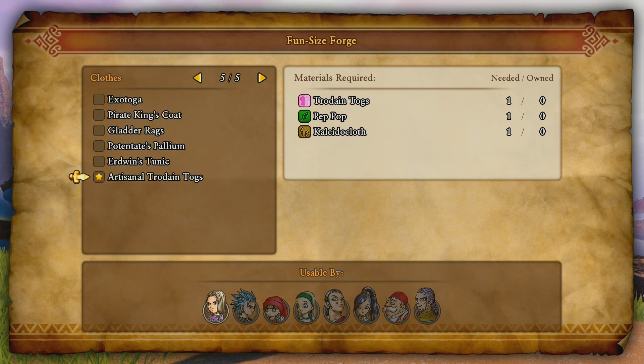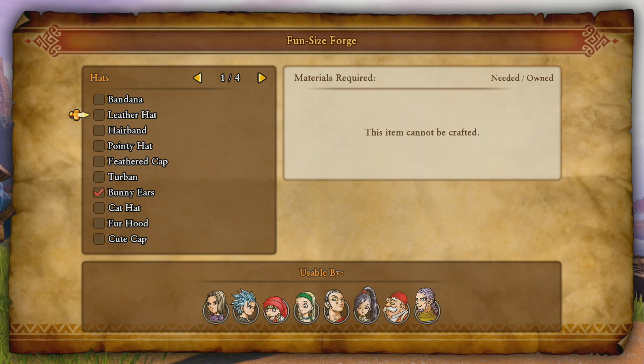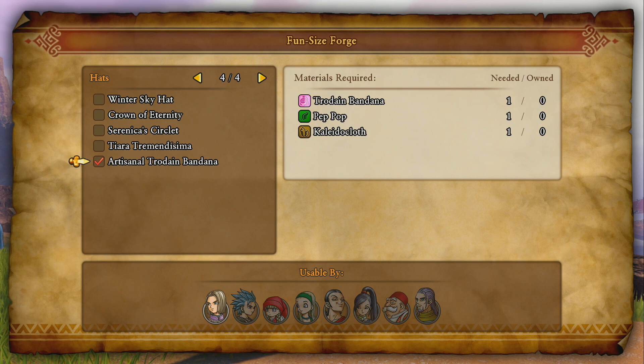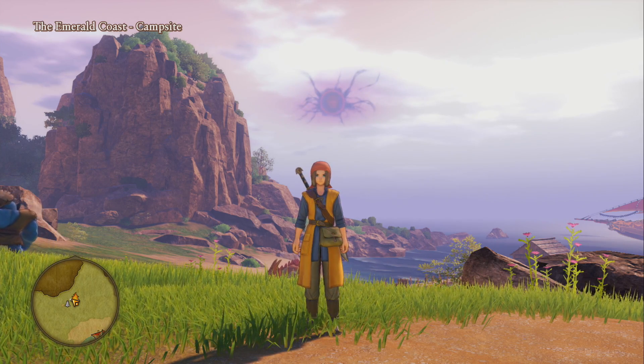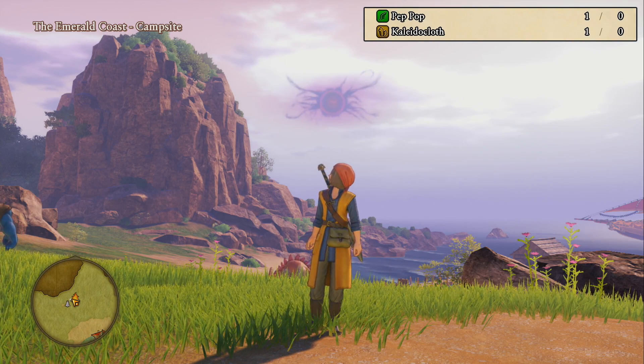You only need two materials technically, but one of them is the normal trodane set, which you get through the story anyway. The other two materials you're going to need — and the recipe — you should have pretty early in the game, so you don't have to worry about the normal set or the recipe. You'll get these through the story, no problem.